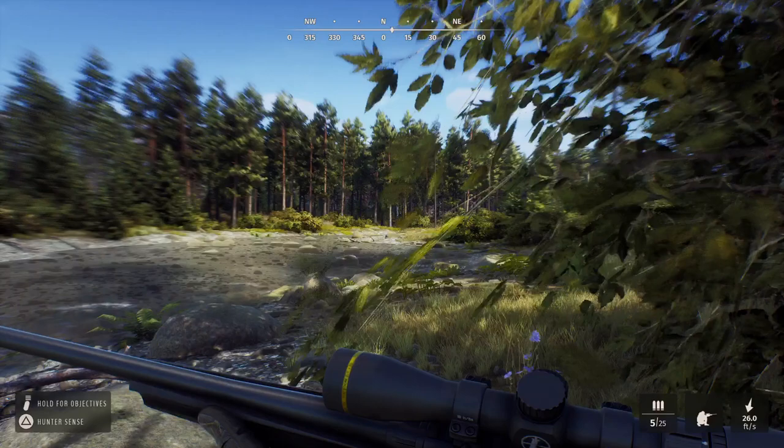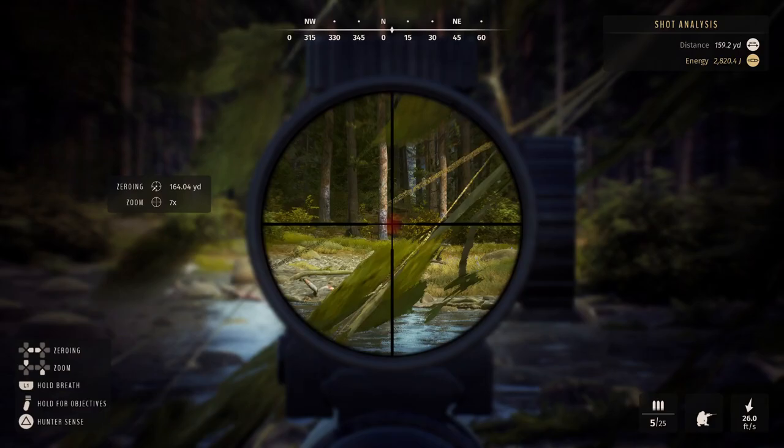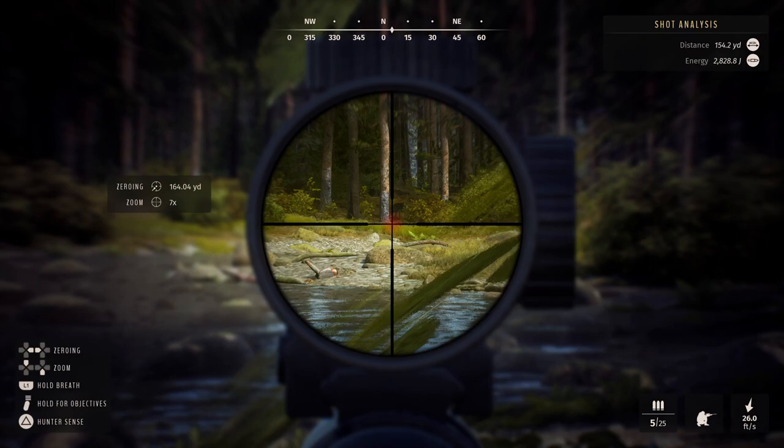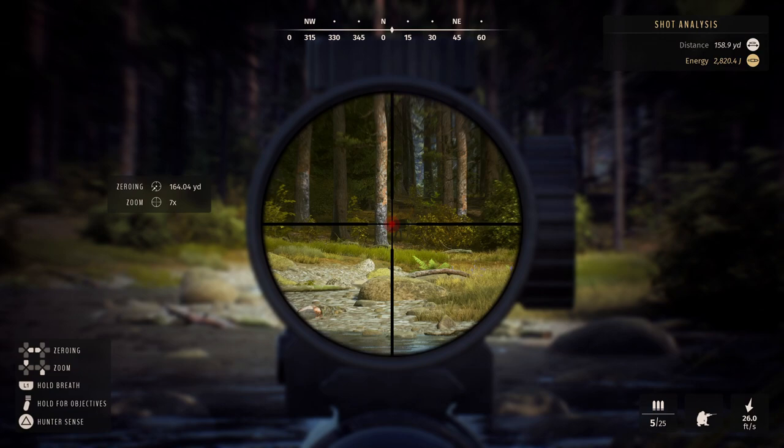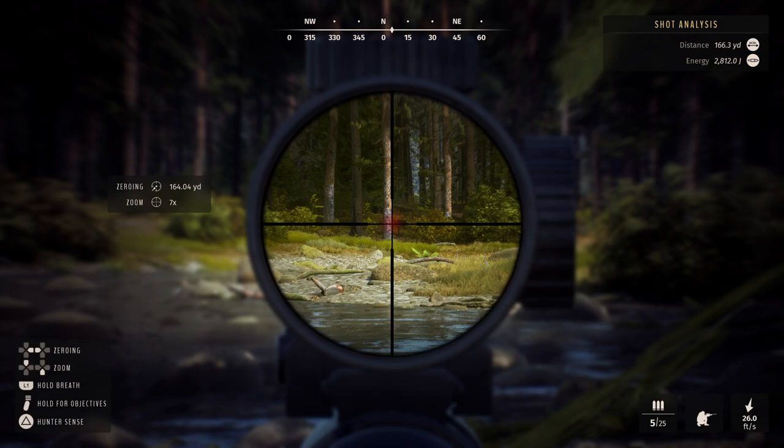The reason I'm showing all this is because we can see the energy up in hunter mode at the top. So I'm going to try and get a little bit closer. We're going to try and check the shot from here — got these leaves in the way, unfortunately. Distance is probably good on the zeroing.